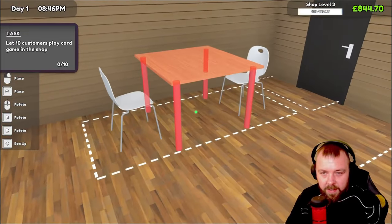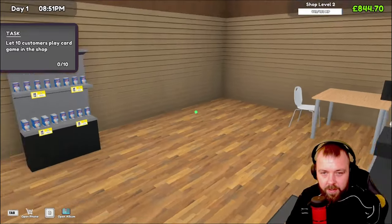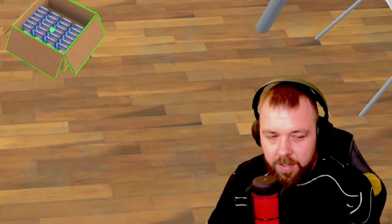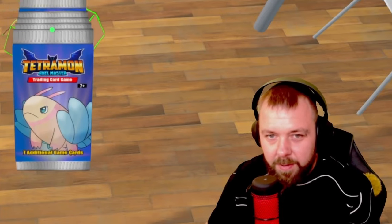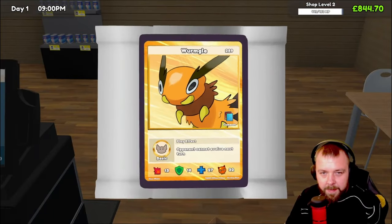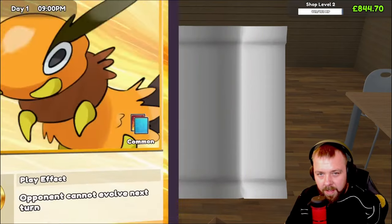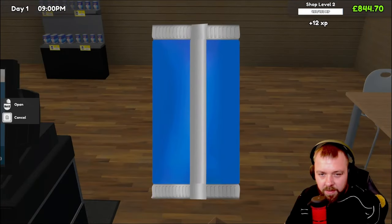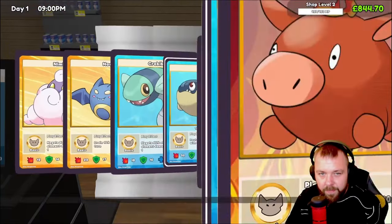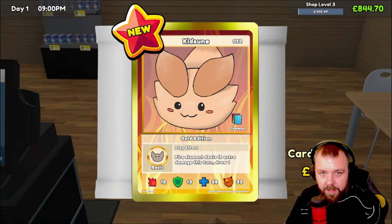Let's go ahead and place this down — can we place it over here? About there? That should do it — give us a bit of space for some more shelving. Let's open up some more of these packs of cards. Let's go and open a card pack. Flammy — not worth a great deal, but we will be getting there. We'll also be level three by the time we've opened these as well. So we're going to have to get some more shelves ready for the next day.